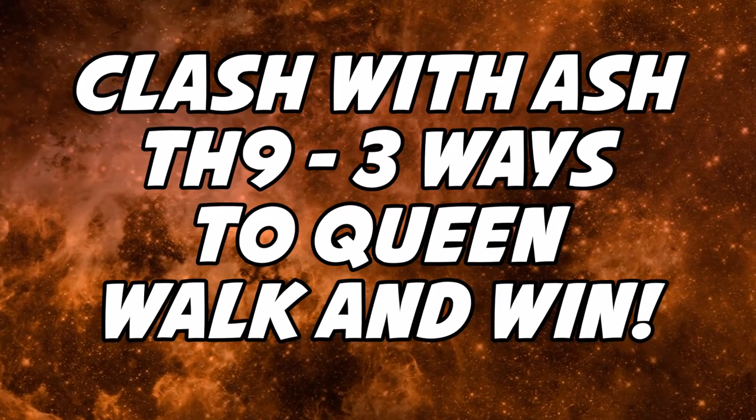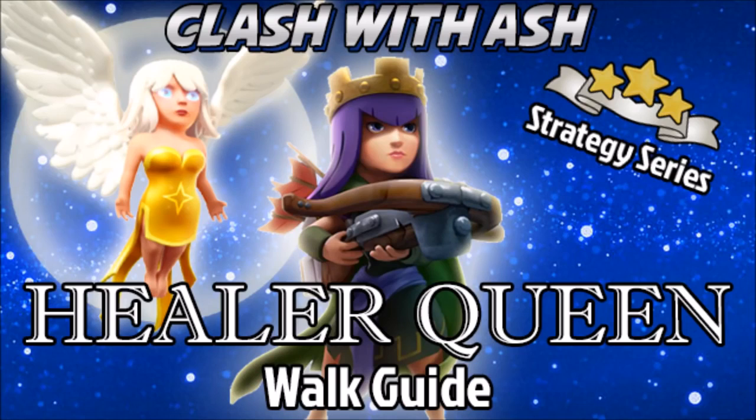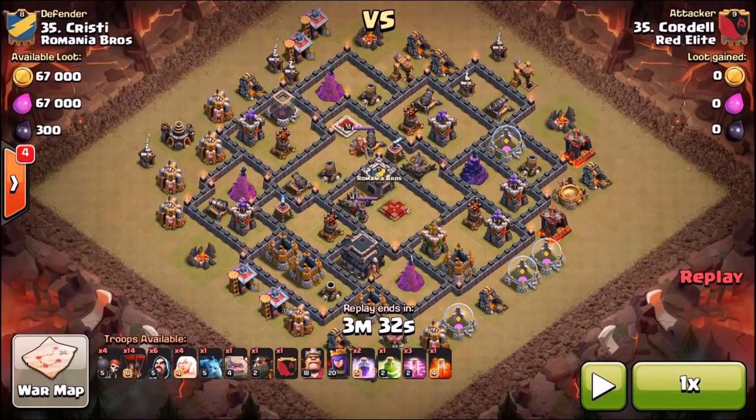Hey guys, Ash Lane here coming at you today talking about three ways to three star using Queen Walk at Town Hall 9. We're going to explore Goho, Golaloon, and using a dragon hybrid army.